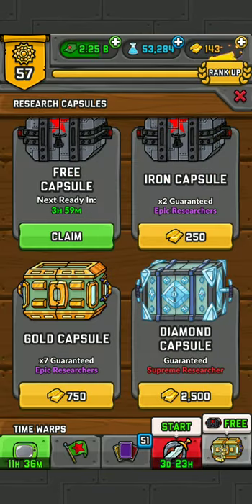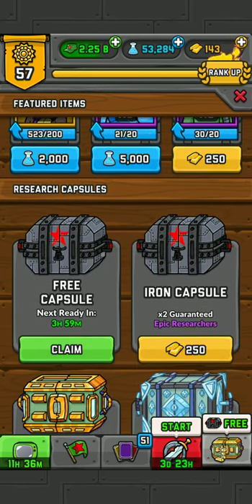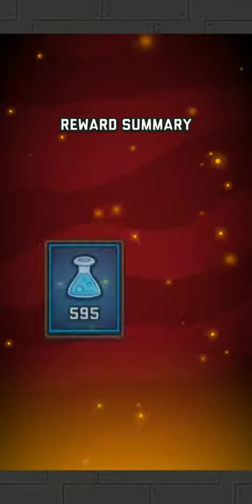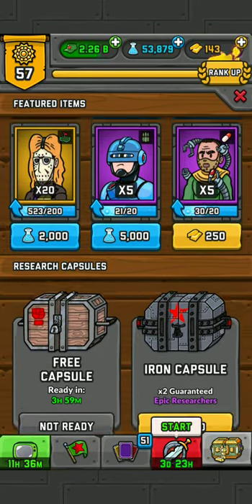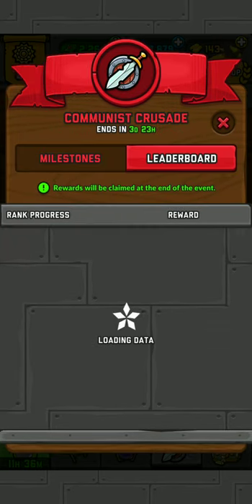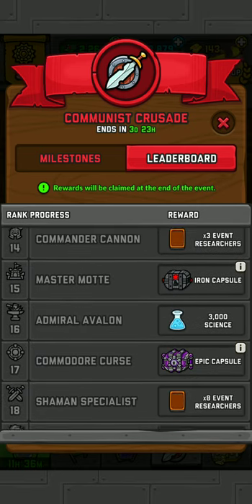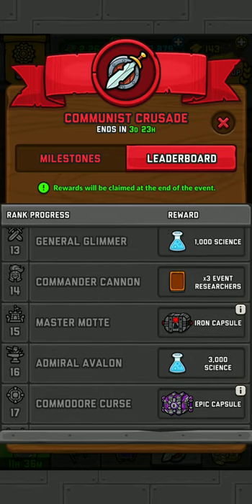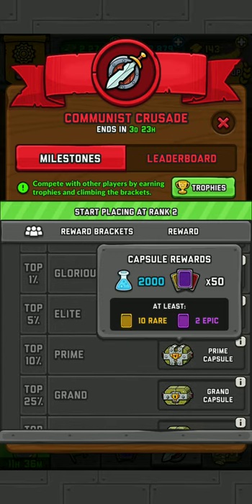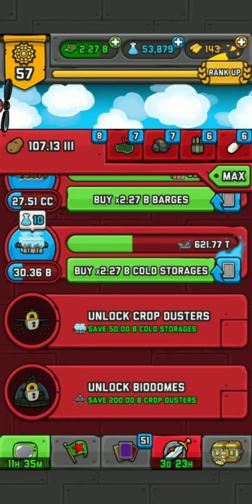Somebody asked how to get more researchers. Oh, another iron capsule — how nice. So this is one way: collect your capsules as often as possible, because if you do that you obviously get more researchers. Another way to get more researchers is from events. Look at that — three researchers, one, eight, three, twenty-five, and then you get a bunch from these capsules.